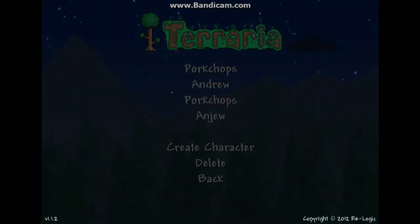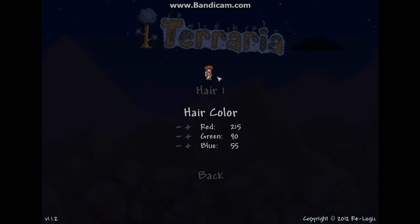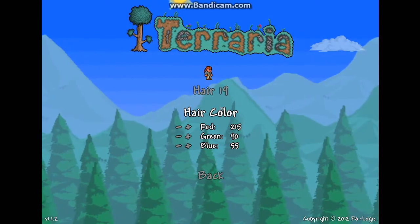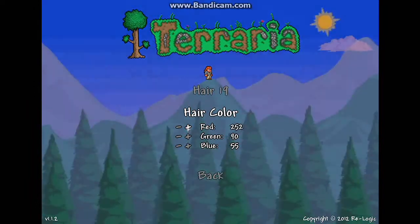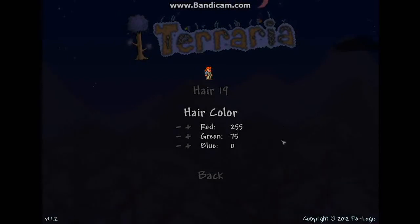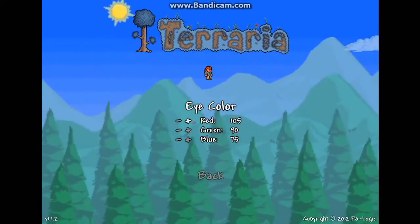First off, go ahead and create a character just like always. So this was the hardest part — the hair. I thought the best one that looked the best on her was Hair19. She's got kind of orangish hair, so put red 255, green 75, and blue zero.